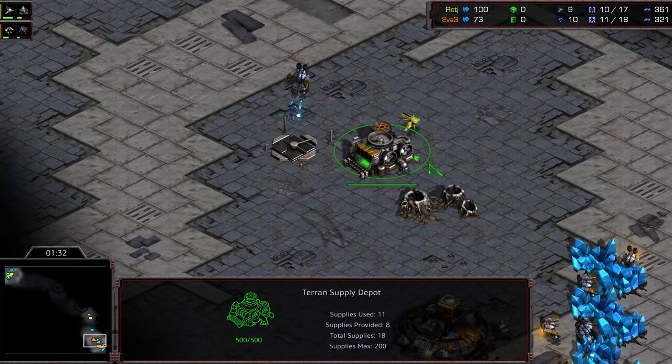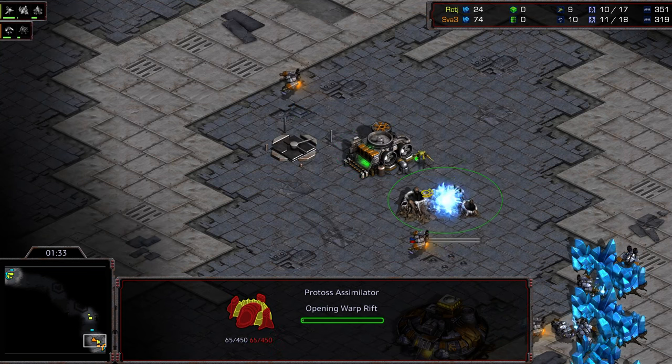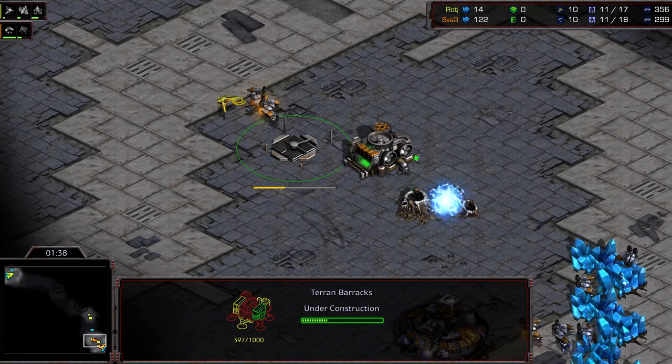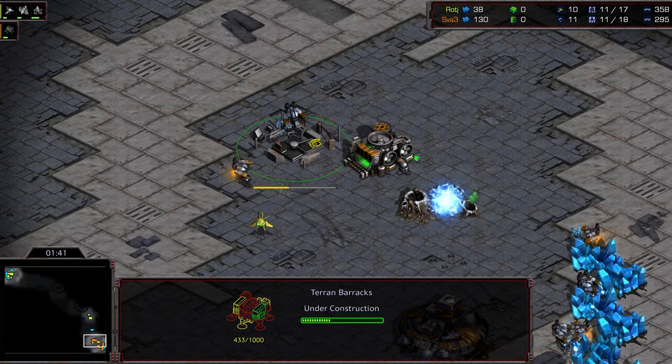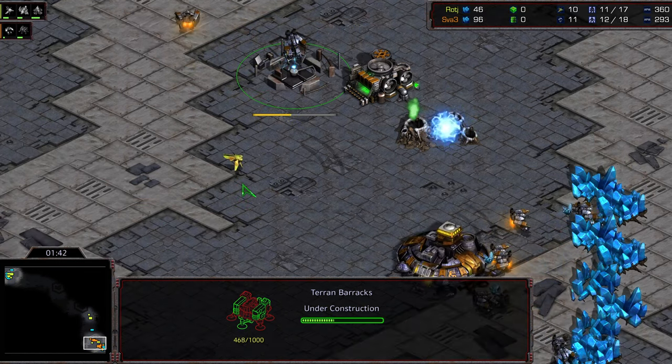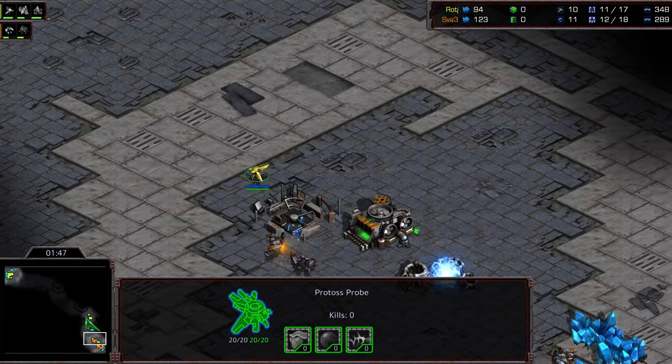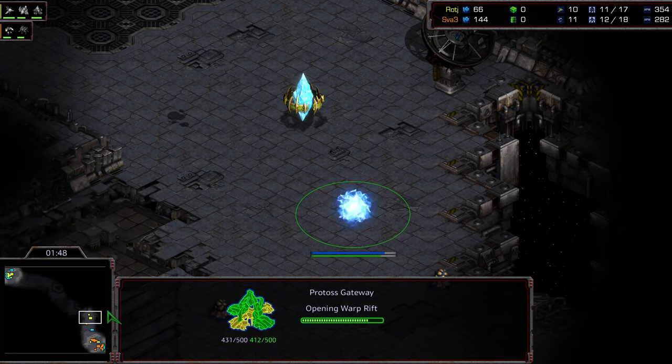It looks like we're going to see at least one gate — we'll see if he gets the gas steal on top of it. This is going to be very challenging to defend. A gas steal on top of it means it's going to be quite some time before that factory is going to be in play, so SVA is going to need to get it done with marines alone.